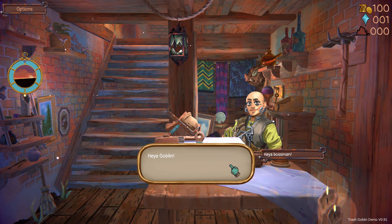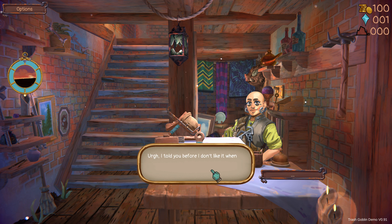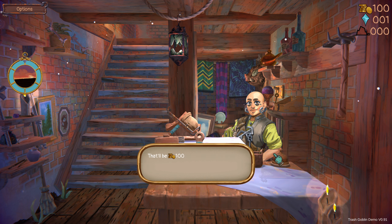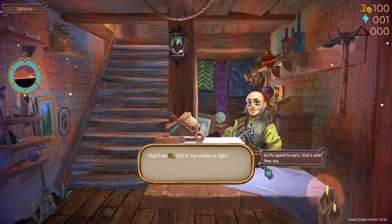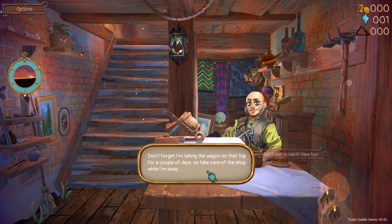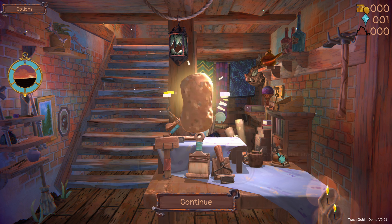Hello — who are you? 'Heya, goblin.' Heya, boss man! 'I told you before, I don't like it when you call me boss — this is a partnership.' This boss of yours has a lovely old sponge if you're after one. Sure! 'That would be... 100, if my math is right.' How much?! Gotta spend to earn, that's what they say. Let's go for it! 'Here you go — make better use of it than me. Don't forget I'm taking the wagon on a trip for a couple of days, so take care of the shop while I'm away.' Can't wait to use the sponge!